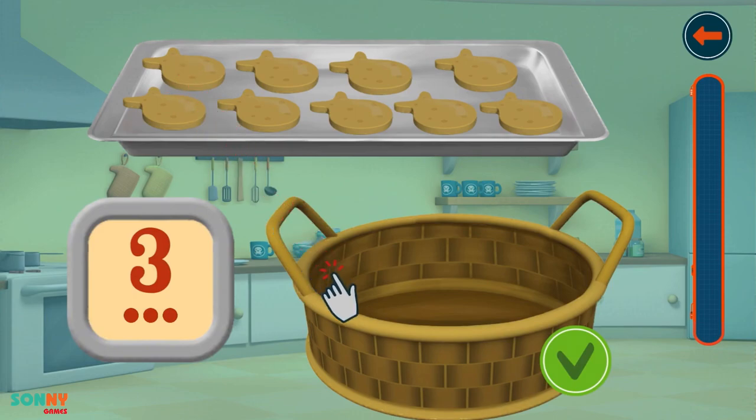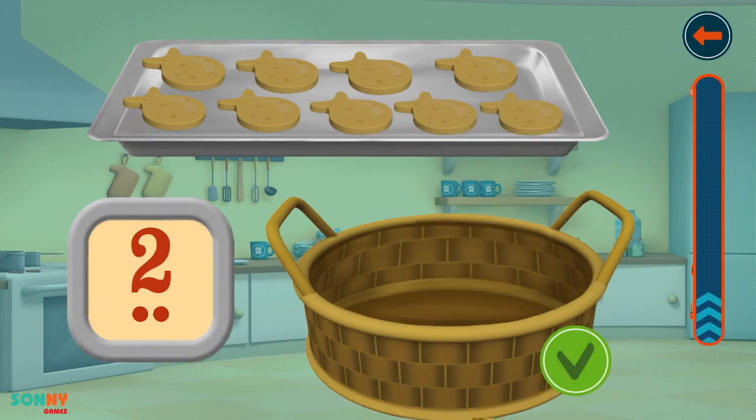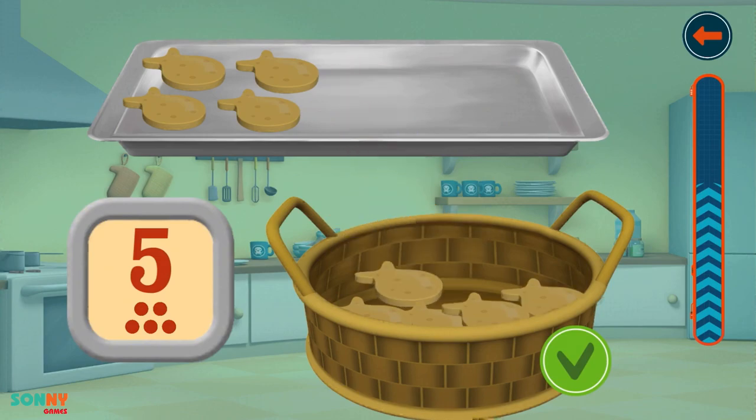Place the correct number of fish biscuits on the basket. Press the checkmark when done. 1, 2, 3. 1, 2. 1, 2, 3, 4. 1, 2, 3, 4, 5.